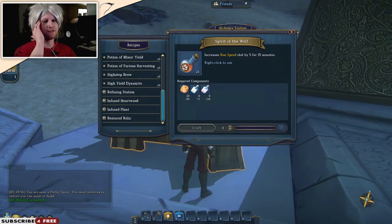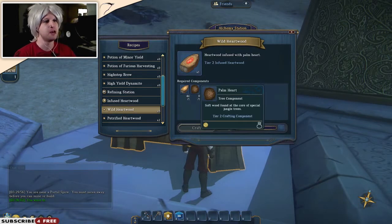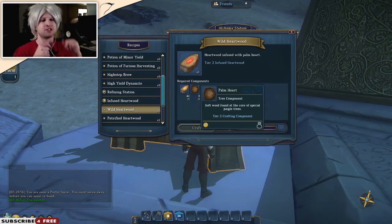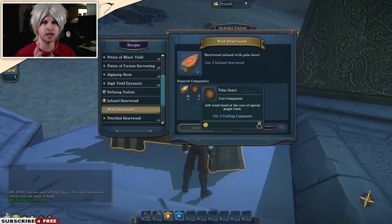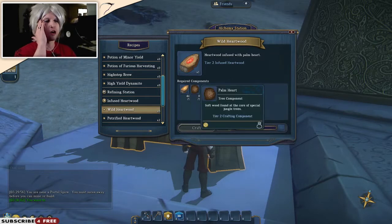So one of — infused heartwood, wild heartwood. We need wild heartwood for pretty much everything. By the way, I noticed in the last episode I didn't have my mouse cursor, so I don't have it this time. But right here you can still see where I am pointing essentially. Palm heart — the way you get wild heartwood is you have to fuse heartwood, which is just a normal tree component, with palm heart. How do you get palm heart? You gotta cut down palm trees.